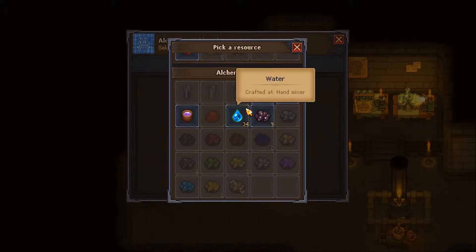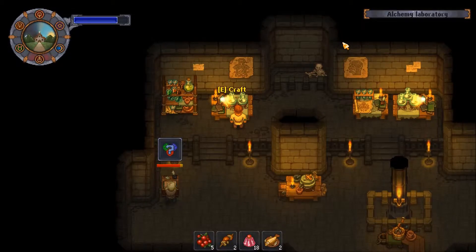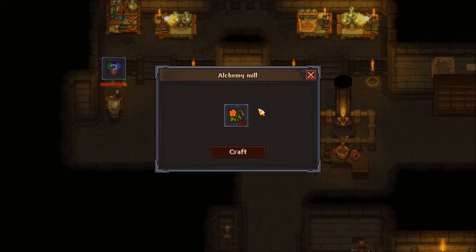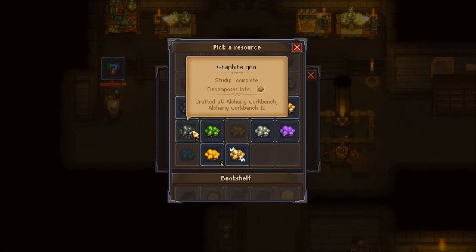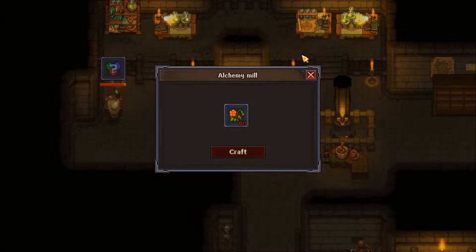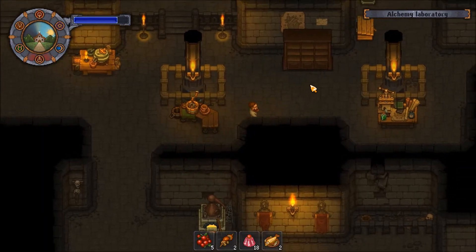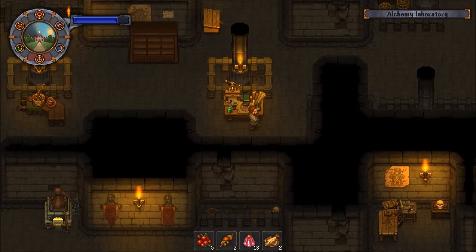The energy potion — we have no recipe for that. Let's see if I can remember. How do I make health... We don't have any goo for that. It was probably some flowers. I believe there are some flowers that we can possibly get that we can grind up.